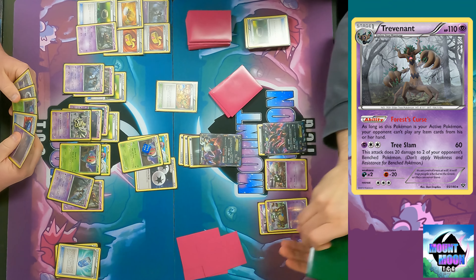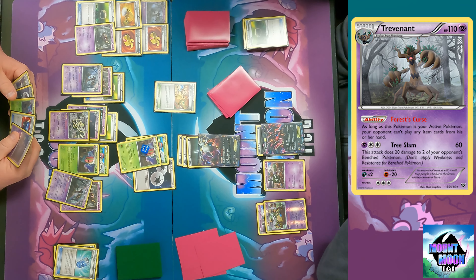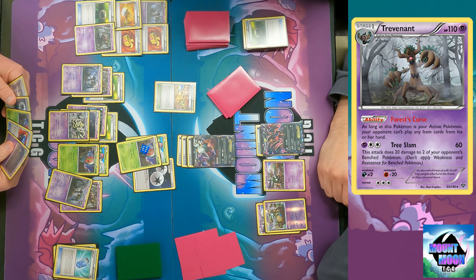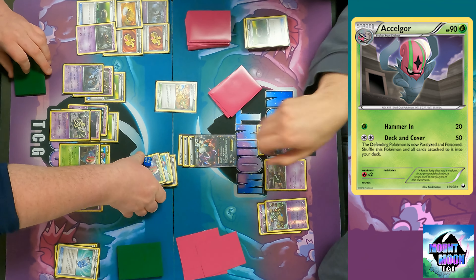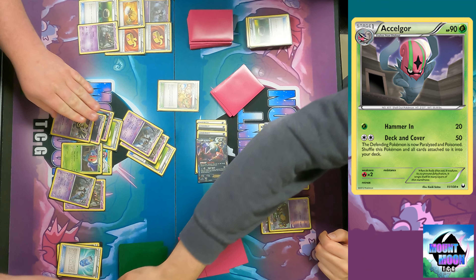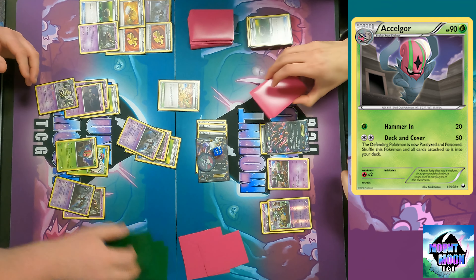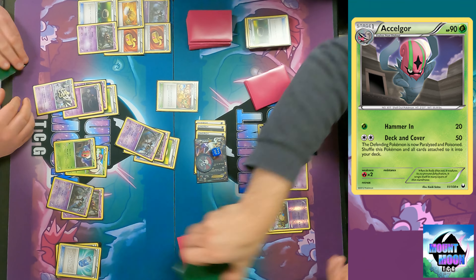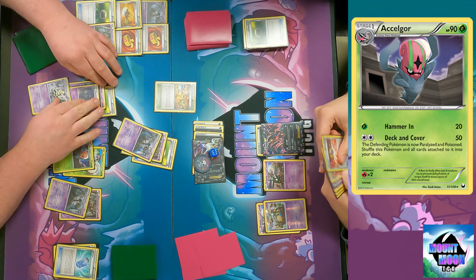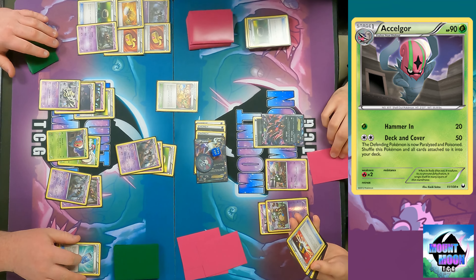Potentially use Pokemon Catcher to bring up the Garbodor. Now we're going to Deck and Cover - that's 50 damage, the defending Pokemon is now paralyzed and poisoned, and then I shuffle that Pokemon and all cards attached to it into the deck. Then you almost shuffle your hand into the deck too. Of course I do, because I'm dumb. I'm just flustered - I had a bad start. I'm a better Trev Gore player than this.